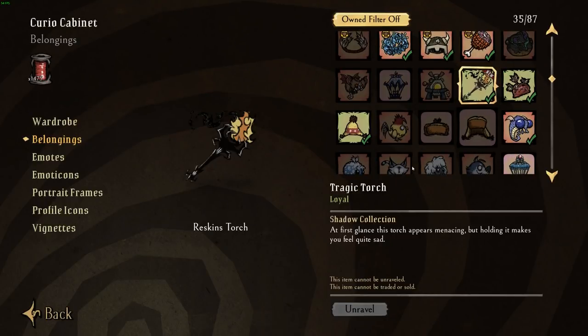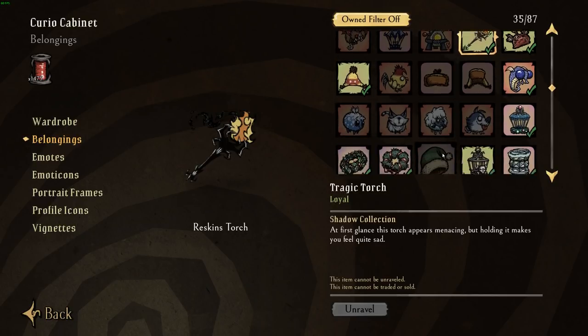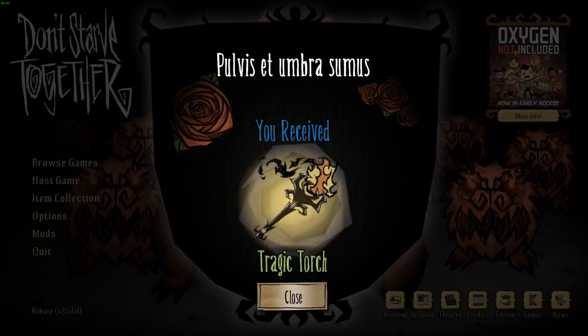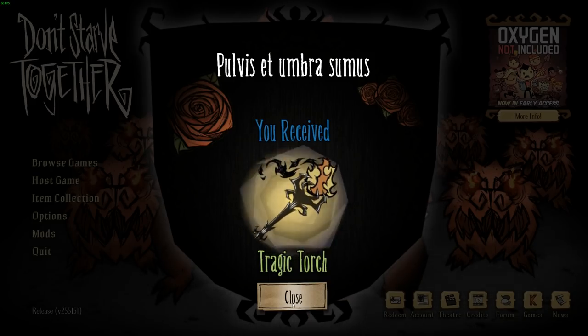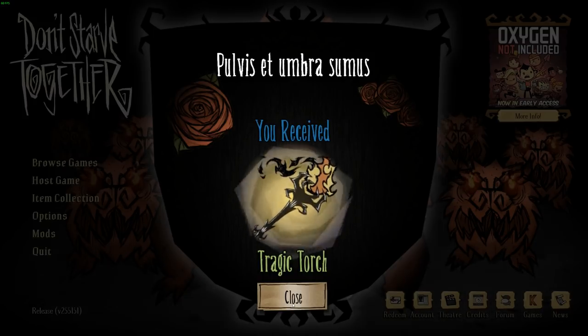Congratulations on completing the puzzle, and as you can see here, it is still possible to acquire the loyal Tragic Torch skin for the Cyclum Puzzle in 2018. I hope this video helped you. The link to the actual tutorial on the forum that I followed for this video is linked in the description below. Thank you very much for watching, as always, and I hope to see you next time.